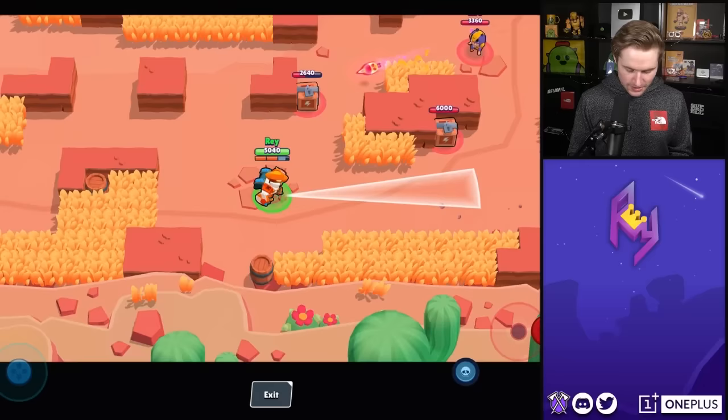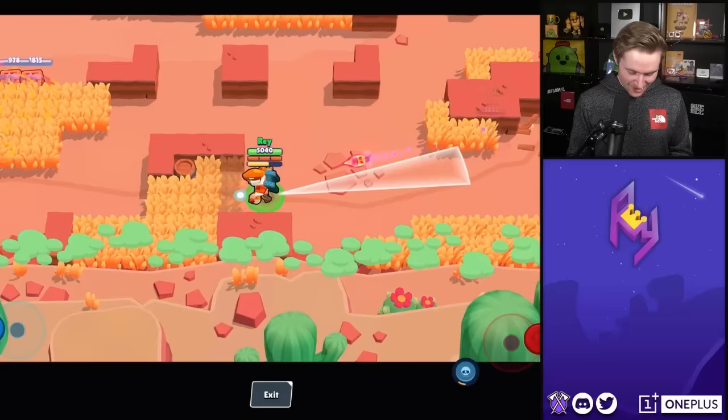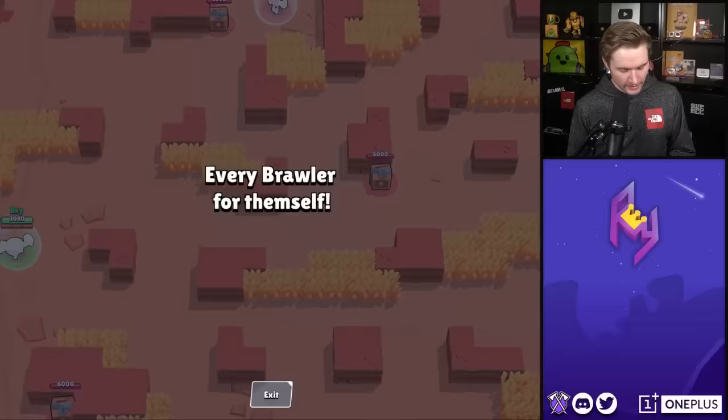Next is our main man Bo. It really makes you look at how long a brawler's range is, just taking a look at the smaller things in the game. Oh my goodness, that's far. It just keeps going — that's nuts. I like this one. This has got to be one of my favorites so far, that and Dynamike just because it's so funny.